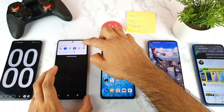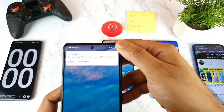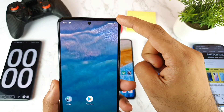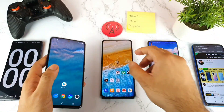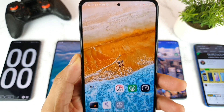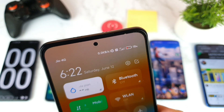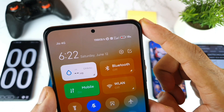Let me quickly show you the notification bar to see which phone is getting 4G Plus carrier aggregation. On the iQOO 7, you're not getting any kind of 4G Plus aggregation — these are indoor conditions; if I go outdoors I would get it. Moving to the Mi 11X device, we just got the 4G Plus aggregation on the top — sometimes it comes, sometimes it doesn't, but most of the time it will be there.